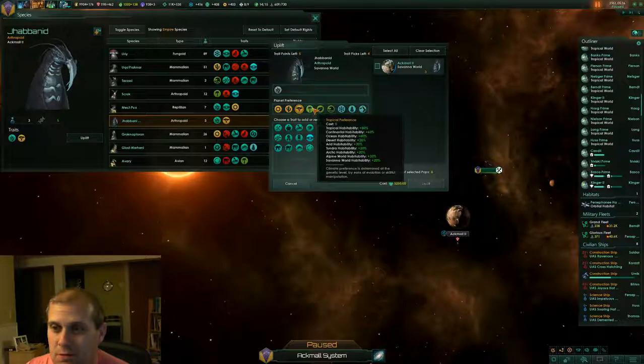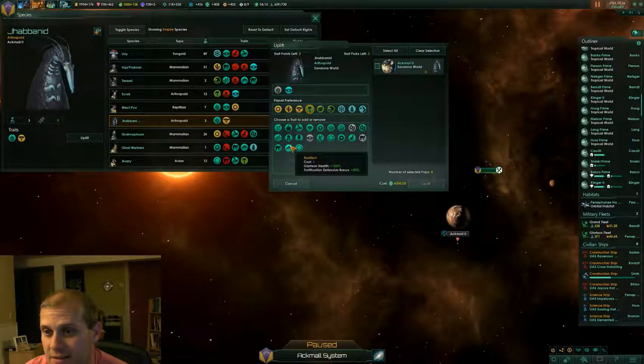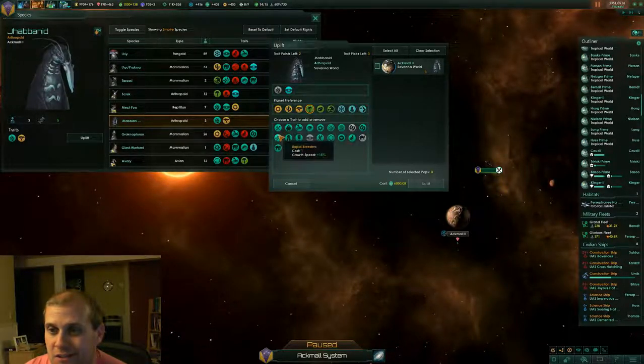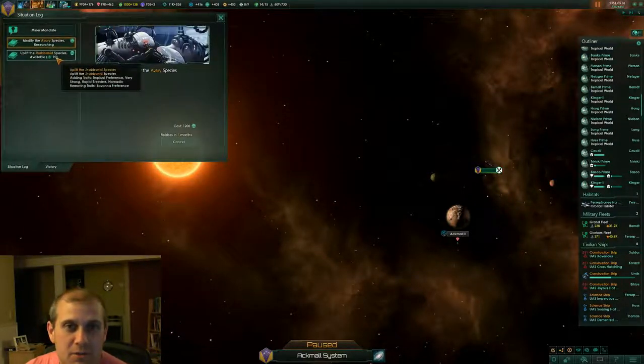They're currently savannah preference — maybe we should make them tropical so they'll move around in our empire a little bit better. We're going to make them super strong. We have five points actually, so we have two more points left. We could make them nomadic so they move around, and resilient gives them better garrison strength. Let's make them rapid breeders so they breed really quick, and nomadic so they move around a lot. That's going to cost 6,500. We're going to uplift these guys, and when that's done they'll be a part of our empire. That's one of our special projects — we can only do one at a time because they both use society research, but this should be really quick.